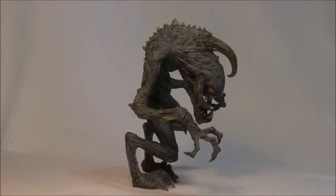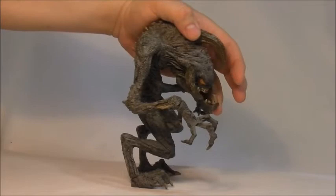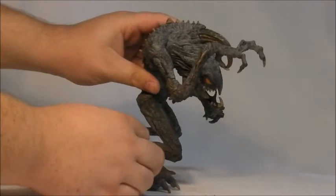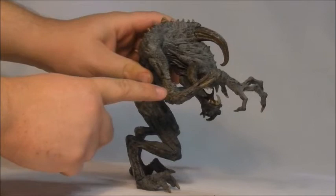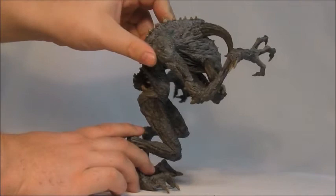Let's show you the articulation. First off, the mouth moves up and down. The arms move at the shoulder — you can do a full 360. It moves at the elbow and is covered in a soft plastic, so you lose the joint almost completely. There's movement at the wrist. Movement at the chest — it does have an up and down, but it really doesn't stay. I'm not sure if that's just because it's second-hand and been well used.